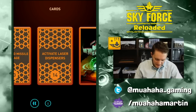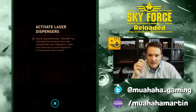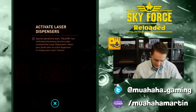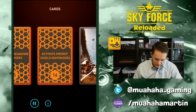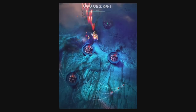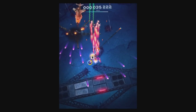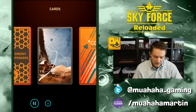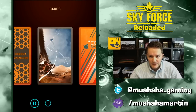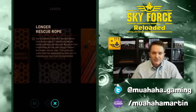Next are the dispenser activation cards. There are three: Activate Laser Dispenser, Activate Mega Bomb Dispenser, and Activate Shield Dispenser. Those little gray platforms you see on the ground in some matches — if you have one of these cards, you hover over them like you do when picking up people and it releases a laser, mega bomb, or shield upgrade for your aircraft. You do have to hover longer than for picking up people, so plan that out a bit.